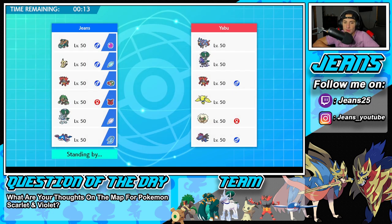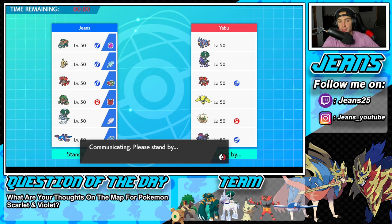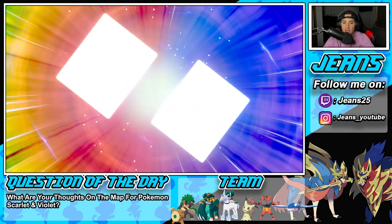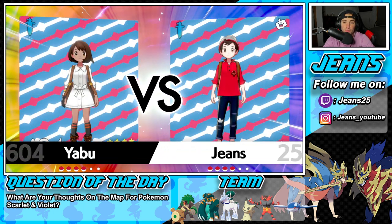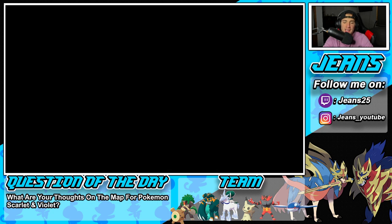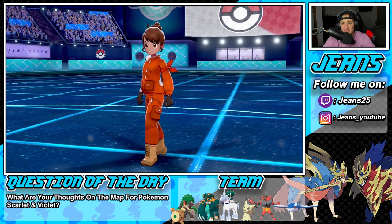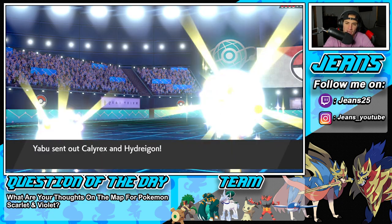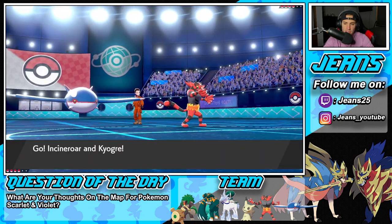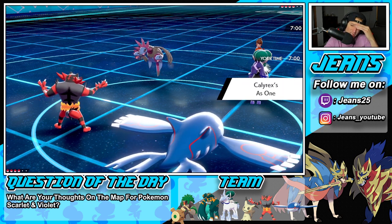I think he leads Incineroar or maybe Whimsicott. The best part about having Choice Scarf Kyogre is opponents don't know that. We just come in, outspeed them all, drop some Water Spouts, do big damage. It always throws people off — you go up against Kyogre thinking you have the speed and then you're like, 'How is this thing outspeeding me?!' Choice Scarf doing dirty. No Incineroar — it's Calyrex and Hydreigon! I'm kind of cool with this.